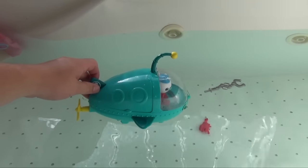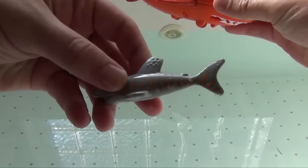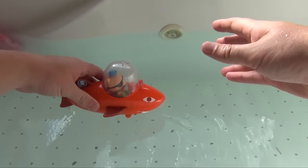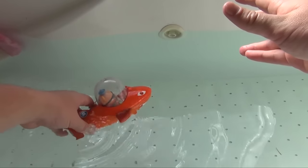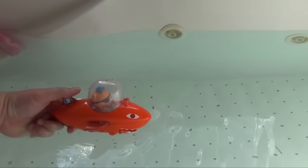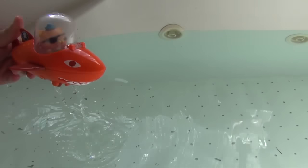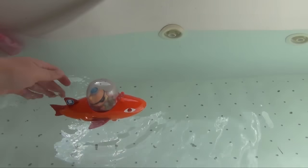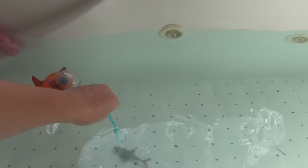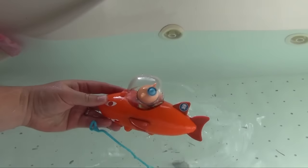Next we've got the Gup B with Quasi. It comes with a shark that's orange, but if you put him in the water he turns yellow. The Gup B floats along and rolls on the floor just like the Gup A, but he also floats. One of the fun things about the Gup B is if you push back on the fin, you can fire water. He's pretty easy to work with and comes with a net, so you can try to catch your sharks in the water and do your creature report.